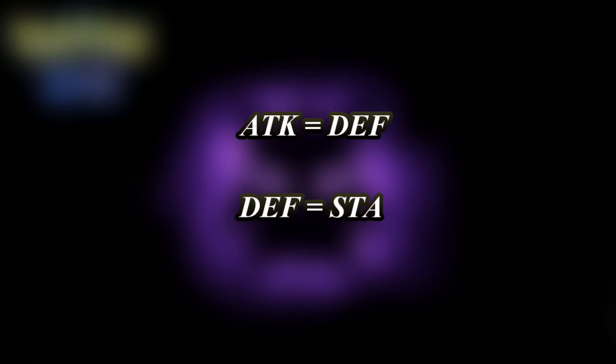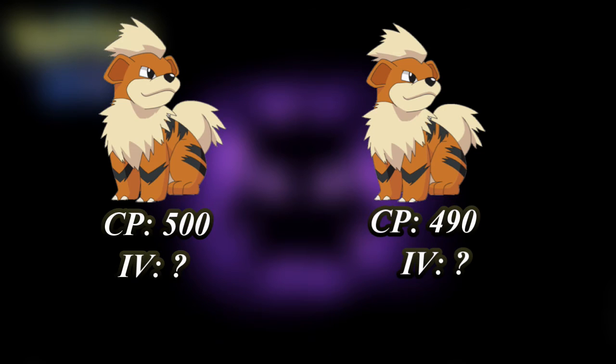The appraisal system that Niantic has offered should give you enough information, but at the same time it won't give you the exact information you need. For example, you might have two Pokemon that are in the exact same IV range but differ in CP by just a little bit. So how do we find the IVs exactly?